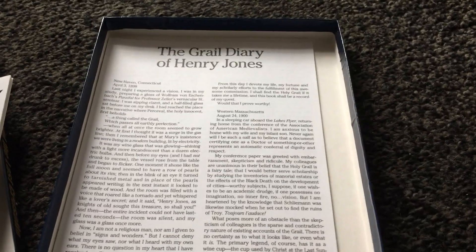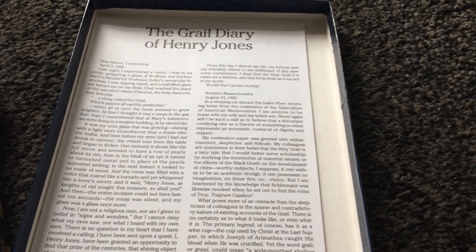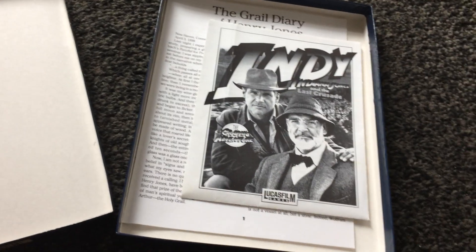So we've got the Grail Diary of Henry Jones — that's just a manual. It's one of these fold-out ones as well. I'm not going to fold that out. So I was going to look at the discs.